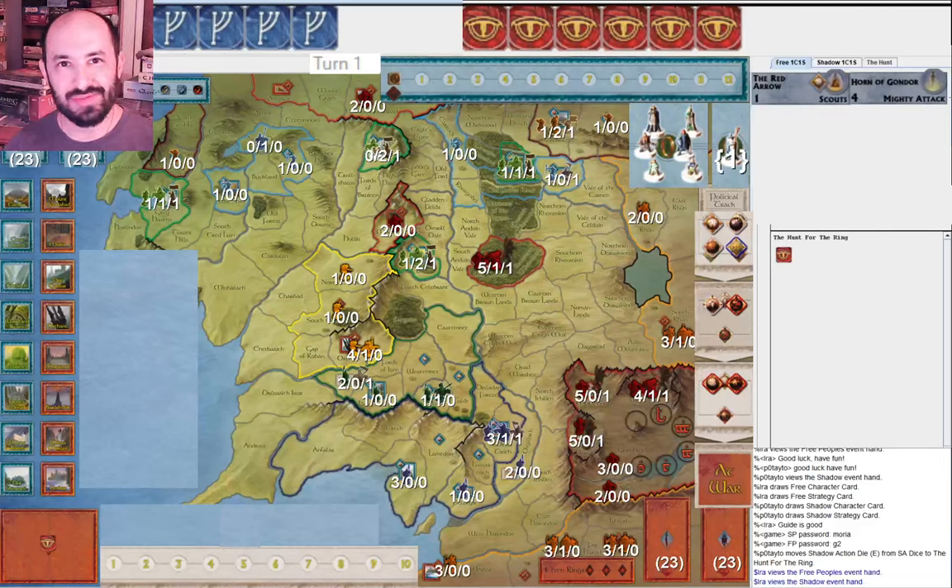Hello everyone. My name is Ira Faye, and I'm excited to show you this game from the 2024 War of the Ring World Tournament. This is round one, game two. Spoiler alert if you have not seen the previous video for game one — I won game one as Shadow, and I'm going to play Free People this game. We did not use any action tokens, so let's jump in.